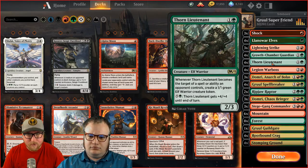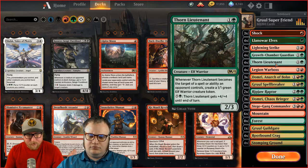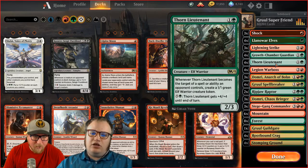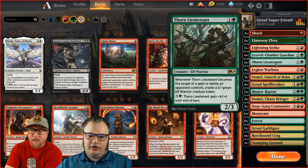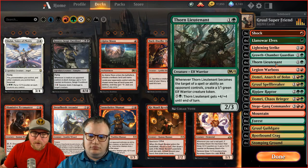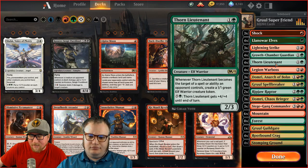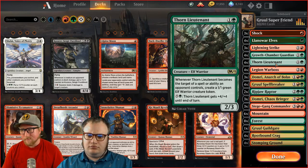We've also got Lightning Strike. The other two-drop is Thorn Lieutenant — basically a 2/3 that pumps. Its first ability is that when someone targets it to try to kill it, it makes a 1/1. It's sticky. Later turns I'm pumping it because this deck tends to run out of stuff in hand and have a lot of stuff on board, so I'll have six mana to use. It doesn't happen early on though — it's a pretty expensive ability.